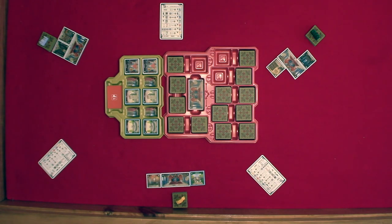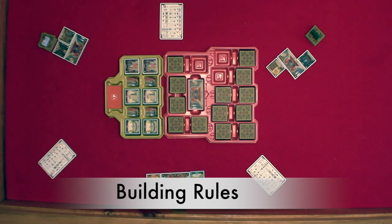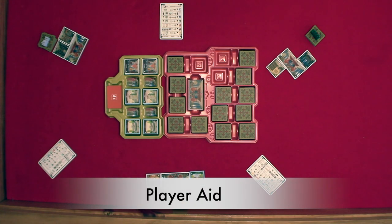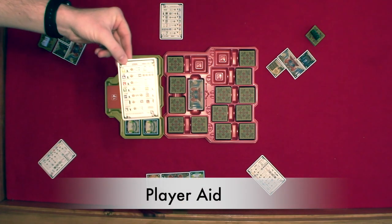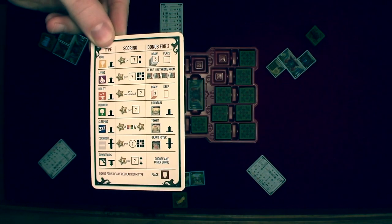When building your castle you must remember this is a side view of your castle. The throne room is considered the ground floor. All tiles above the ground floor must have a tile below. There are no height or width limits. All tiles must share a side with the existing castle. The type of tile, placement rules, scoring, and bonus benefits for each tile type is located on the player aid.